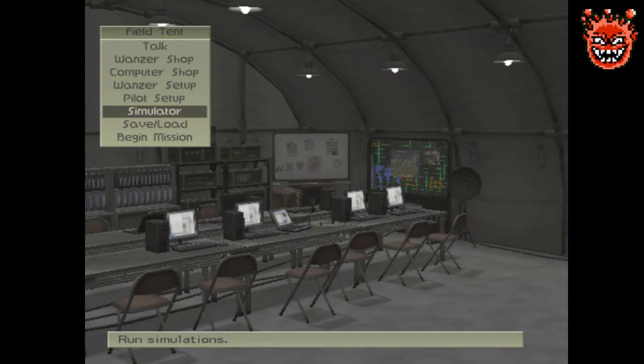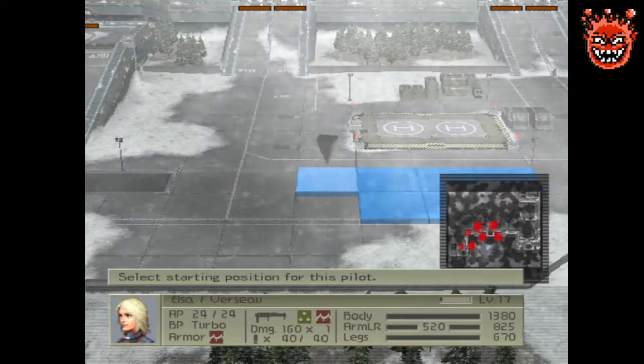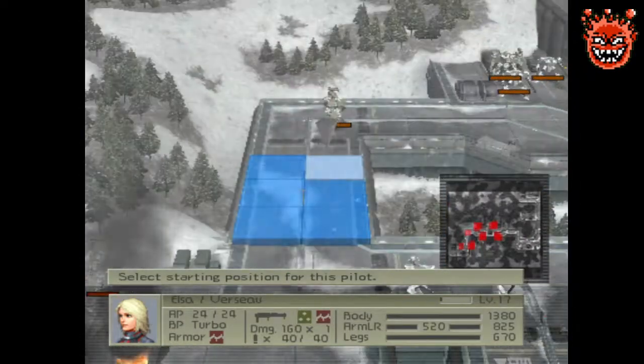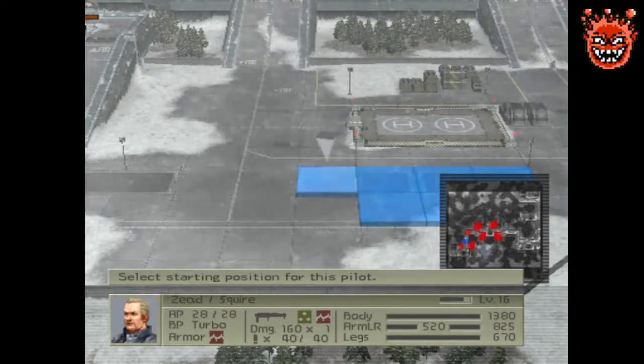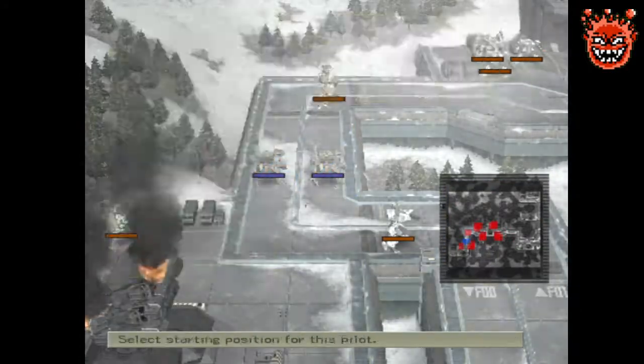Hello guys, since last time Sim 7 opened up, so let's take it on. There's a fortress wall map and we've got a whole bunch of enemies right at our starting location, so it's just gonna be stand and deliver.